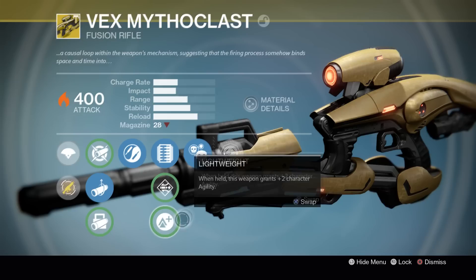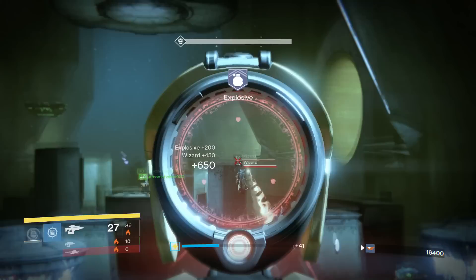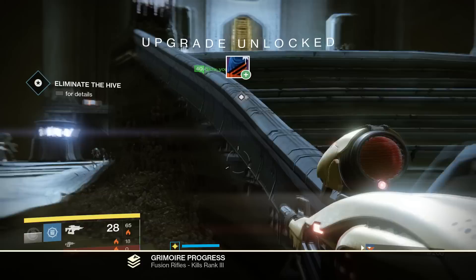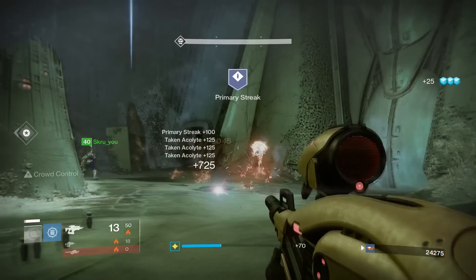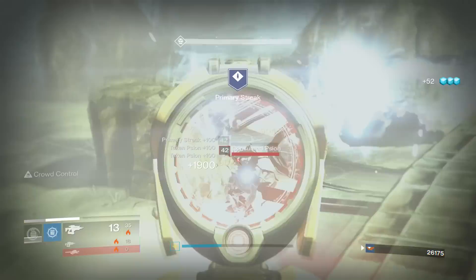It has a very good magazine size of around 28 with extended mags, and on top of that it's doing a pretty high amount of damage per shot. So you are able to take this weapon into a solar burn playlist — which you're seeing in the background gameplay this week, as the heroic strikes happen to be solar burn — and just melt. This weapon just carves through enemies so fast, unbelievably fast.